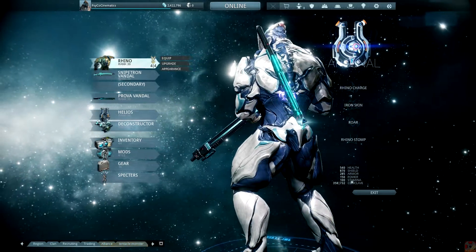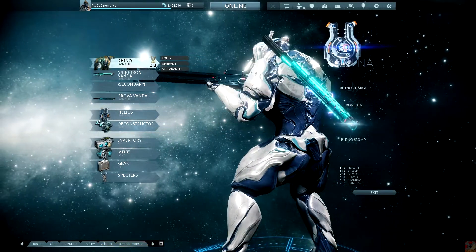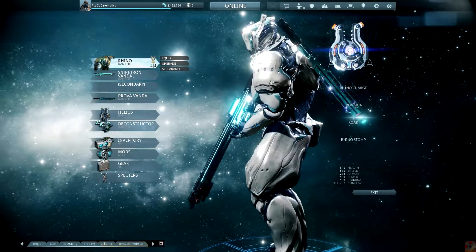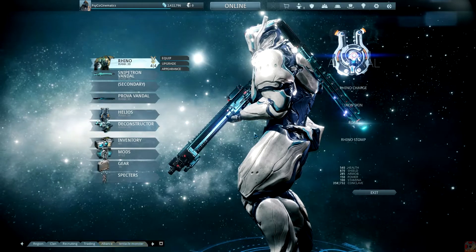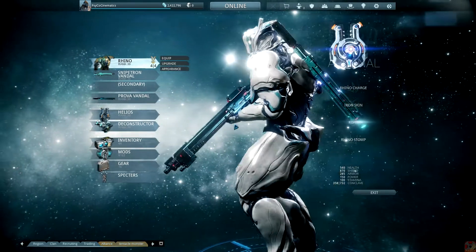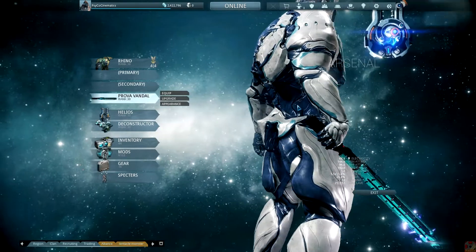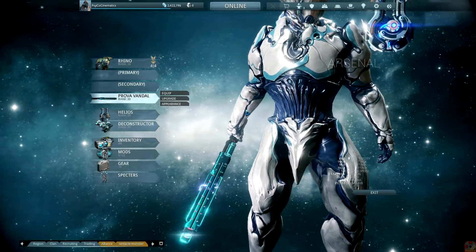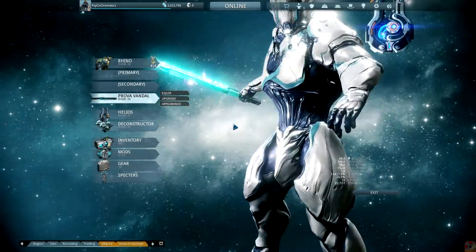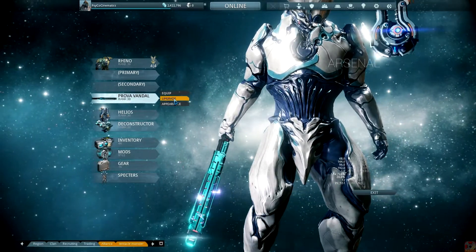As you can see, Prova Vandal, right? PC players, you had your shot at getting this technically twice, but this time you actually had a real shot of getting it. And before that, to the more earlier beta players, you had a shot at getting the SnipeTron Vandal as well, as well as the SnipeTron. As you can see, the decals or shininess is the same among both. It's not really too much to look at. It's cool that it's shiny looking — that metallic glossiness is kind of cool — but as far as the statics go, it's kind of simple. I actually prefer the Wraith in that regard.